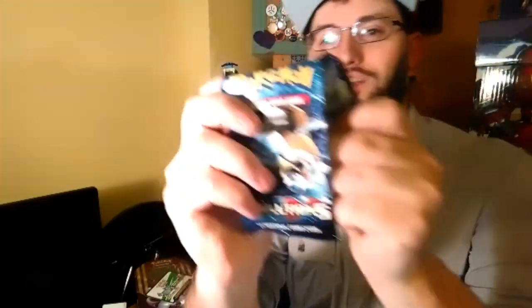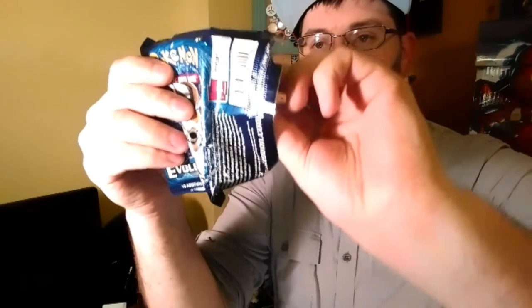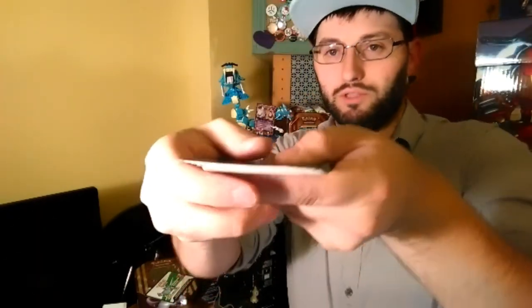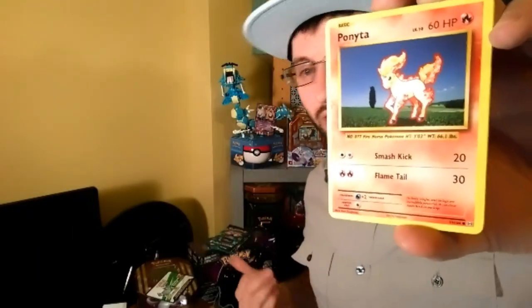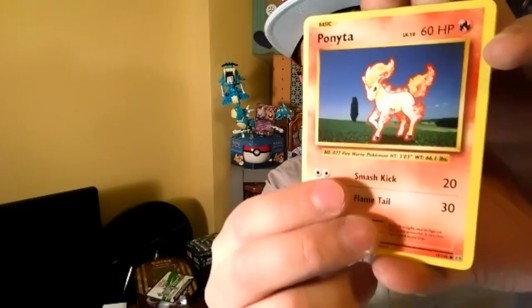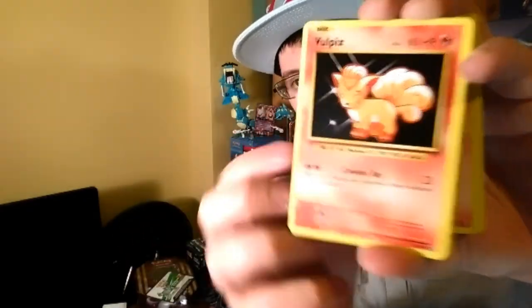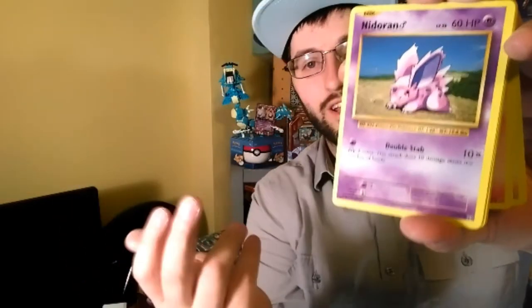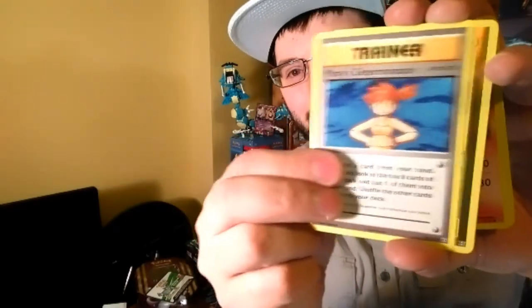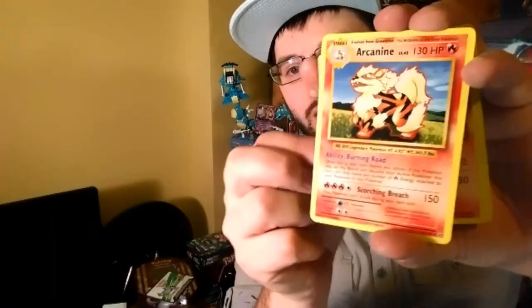Without further ado, we're busting into Evolutions Blastoise first. Just holding it up to the light so we can see. Here's a code card — not important. We have a Ponyta, Sandshrew, Vulpix, Nidoran... I've been playing TCG Quest so much that I'm like, 'I have this in Quest, I have this in Quest.' We have Devolution Spray, Porygon — I have that in Quest too.